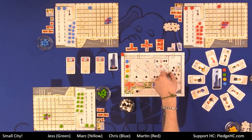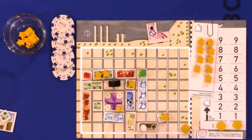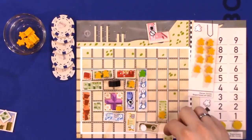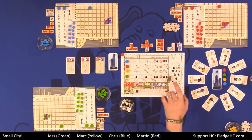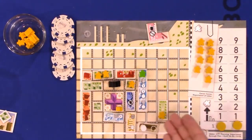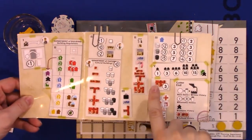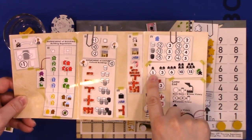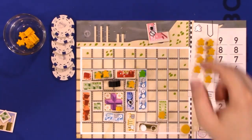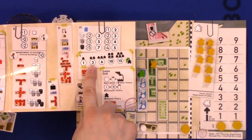Next is phase five: vote. During this phase, if you have a person in a park, it'll upgrade — a meeple in a park grows it from size one to two, or two to three. For voting, you earn points for meeples sitting in your residential zones. Regardless of the size of the residential zone, you score points for the number of meeples in it. One meeple is one point, two meeples is three points, all the way up to five meeples for 15 points.